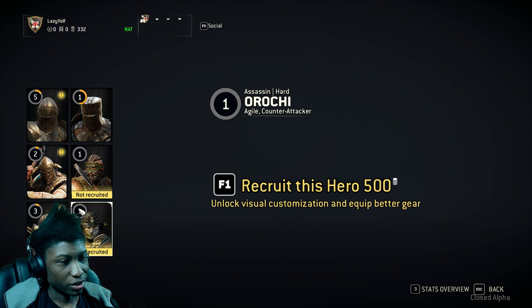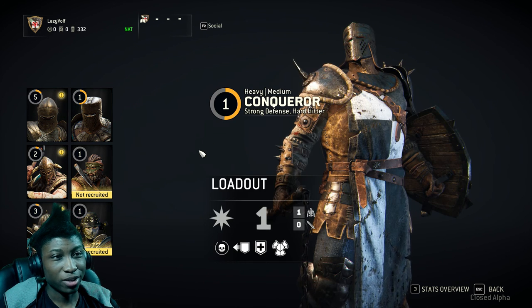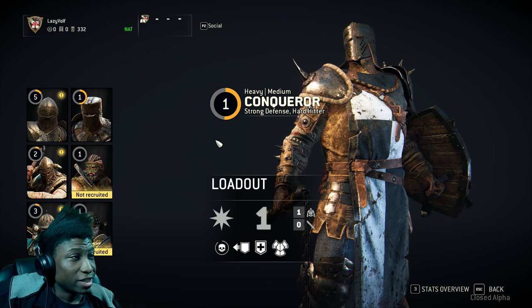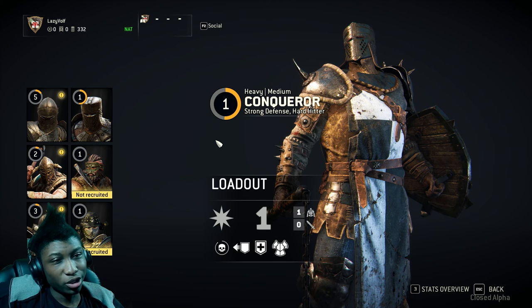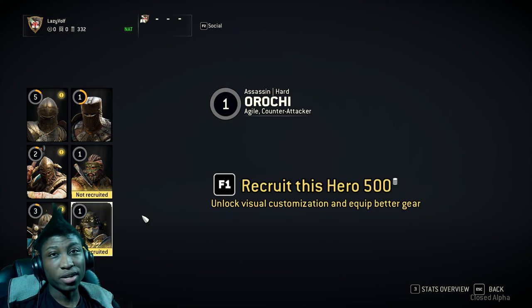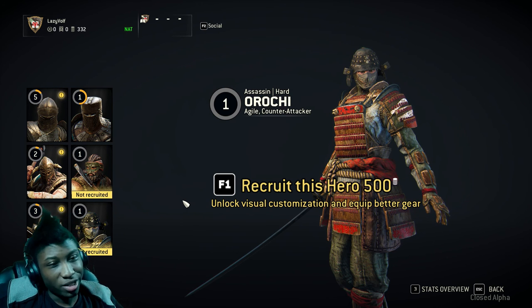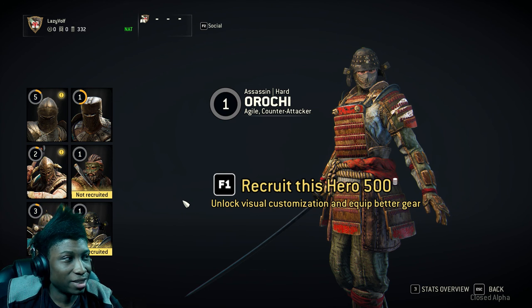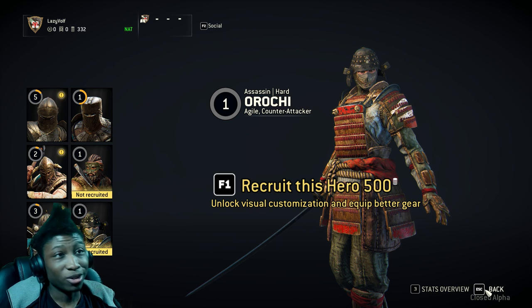Each faction has their own unique abilities too, so make sure you carefully pick your class. One thing I also want to say is that it's not a Vikings versus Samurai type of ordeal — it's your team versus the other team. So you can be a Knight, your friend could be a Viking, and others could be Samurai. It's pretty much a mixed team versus another mixed team, so you don't have to cater to one side. I think that's actually better.